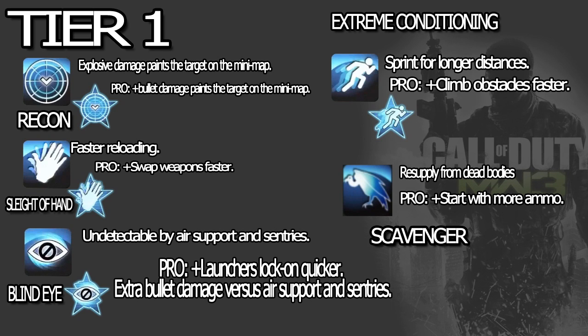Sleight of Hand is Sleight of Hand, except the ability to scope faster from MW2 is taken away and now it's swap weapon faster — so that may go along well with Overkill. We have Blind Eye: undetectable by air support and sentries, pretty much like Cold Blooded.